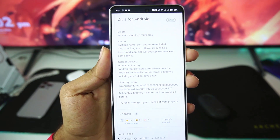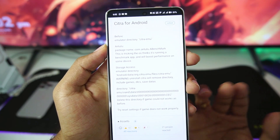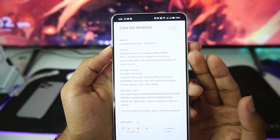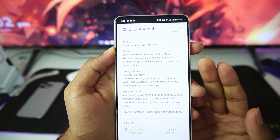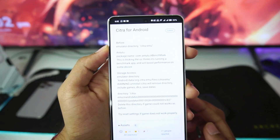In terms of changelog, there isn't anything new at least written on the official GitHub page of Citra MMJ Android. You will be able to see that the Antutu package name has been used to trick the OS into thinking it's a benchmark app, and it will boost performance on some devices. So that's pretty cool.